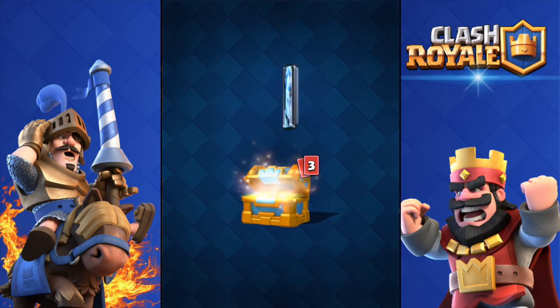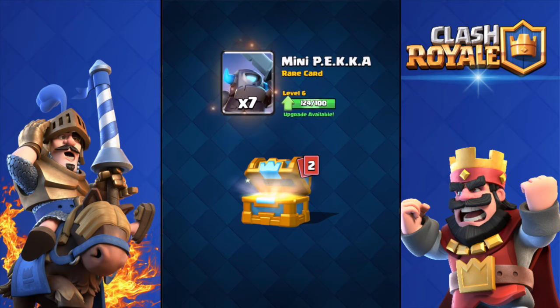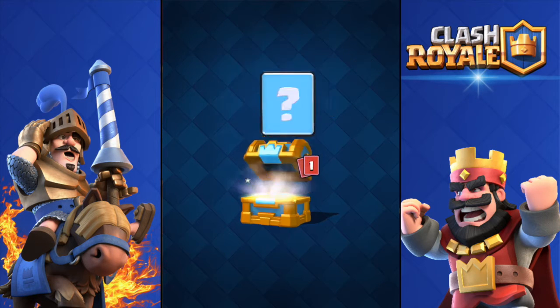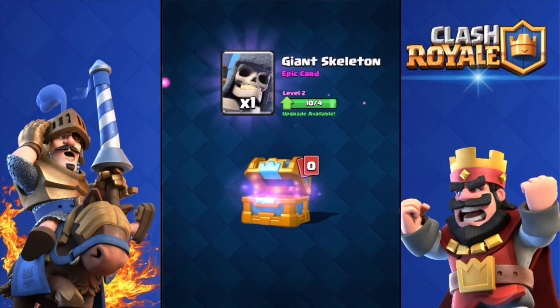Opening the crown chest — 558 gold, not bad, three gems, and yes, the Ice Golem unlocked! Only one though. Got the Ice Golem, I'll put it in a deck later. Also got seven Mini Pekka and 67 Ice Spirit. The Ice Golem is pretty much the same theme as the Ice Spirit and Ice Wizard.